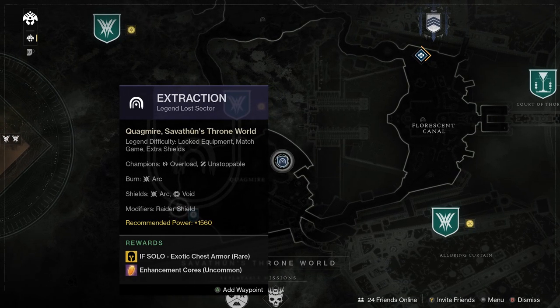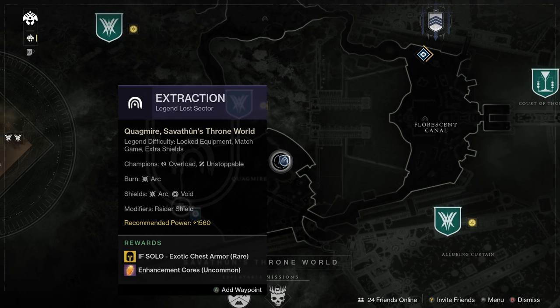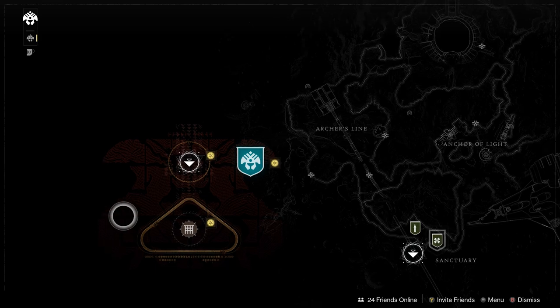For our Legend and Master Lost Sector today, it is Extraction here in Savathun's Throne World. You'll be dealing with overload and unstoppable champions, arc burn, and arc and void shields. The modifier you're dealing with is Raider Shields — very annoying. Your exotic drop is going to be exotic chest armor.